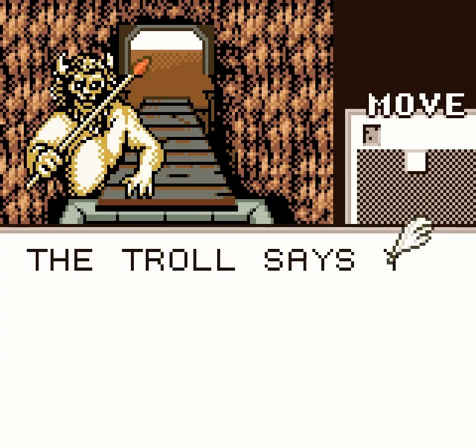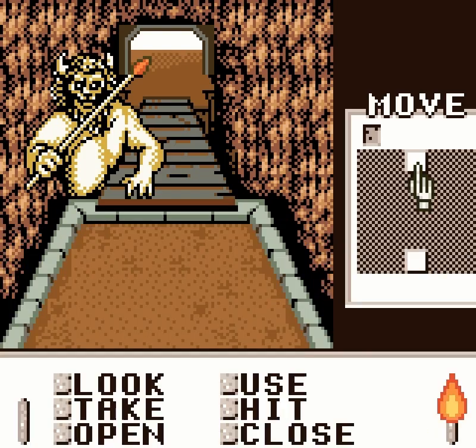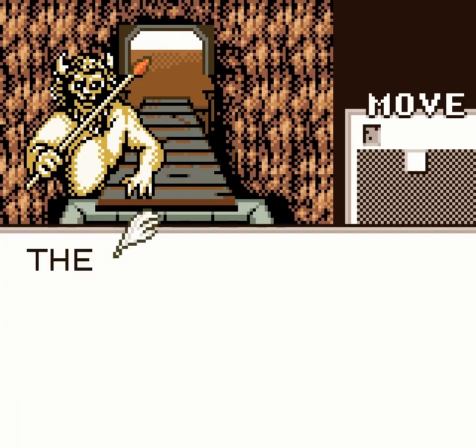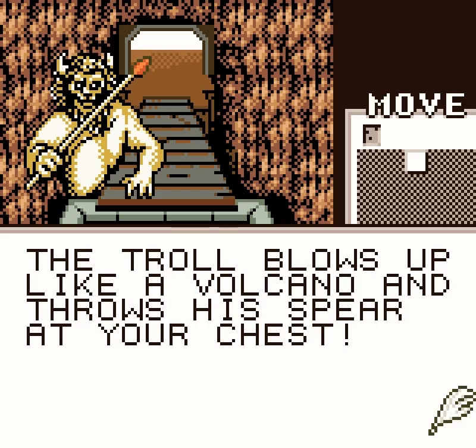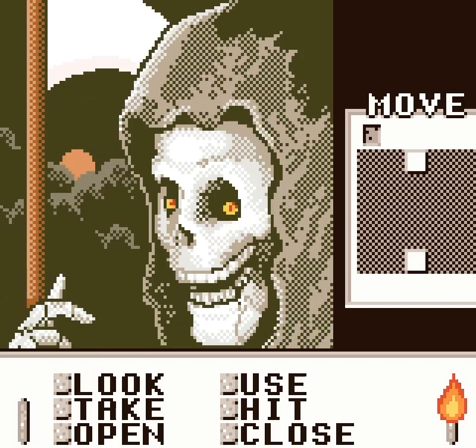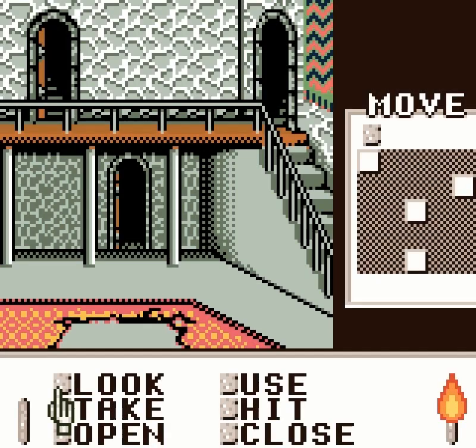Oh, that's okay! I'm sure the troll will be happy to see — oh! The troll says you must pay a toll of one gold coin. We no longer have the spear. The troll stares at you. The troll blows up like a volcano and throws his spear at your chest — the spear pierces your chest and exits through your back. That is some strength! We are dead. Again. Let's not attack the Sphinx, shall we?